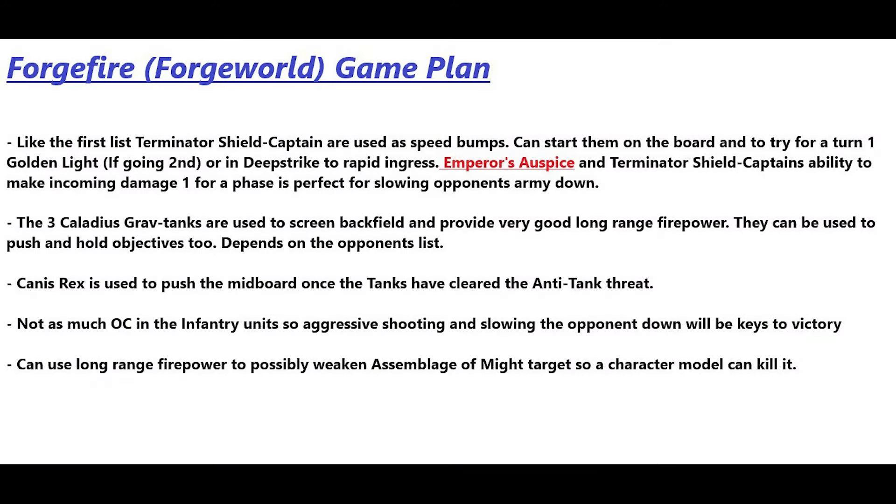For the Forge Fire game plan: Terminator Shield Captains are again used as speed bumps — start them on the board for a turn-one golden light if going second, or deep strike them for rapid ingress behind enemy lines. Emperor's Auspice combined with the Terminator's make-damage-one ability will really help keep them alive. The three Caladius Grav Tanks screen the backfield and provide excellent long-range firepower — lethal hits on sixes against vehicles, twin-linked for wound re-rolls. They can push and hold objectives depending on the opponent's list.